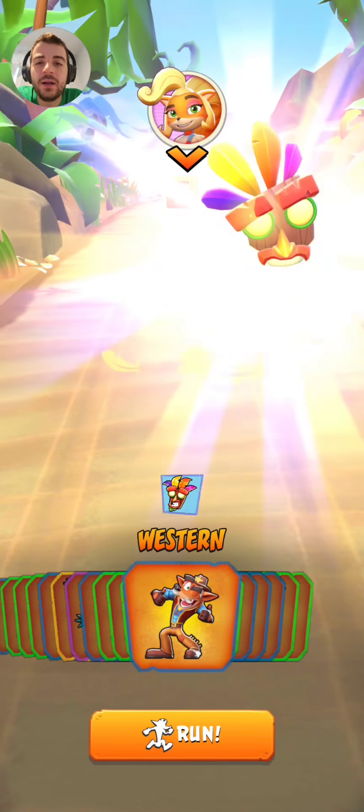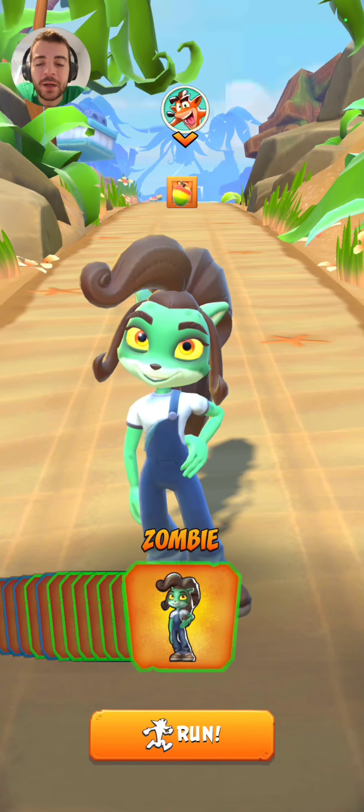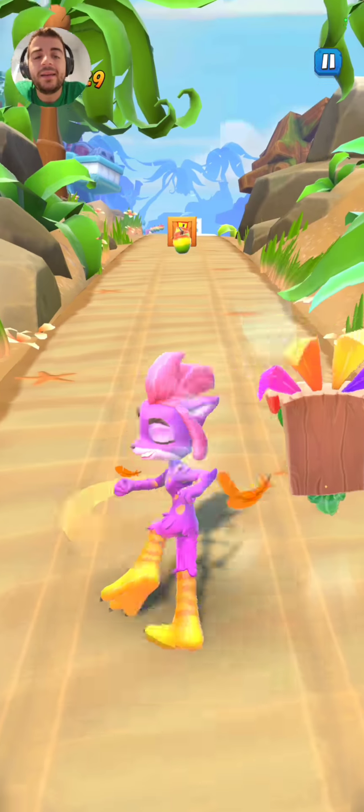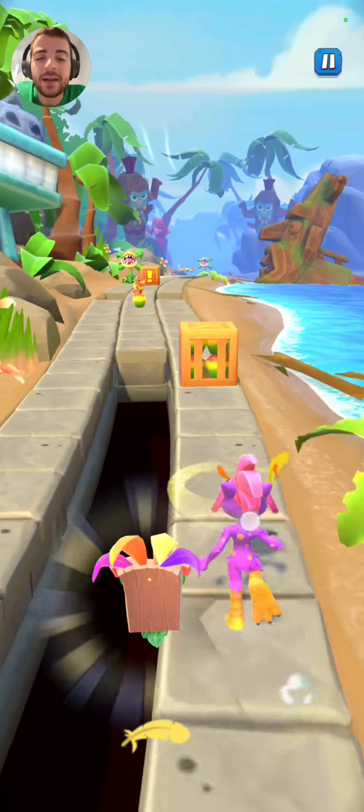I'm gonna use Coco to start things off. We'll pick a random Coco — oh, one that I have. Alright, I'll see you guys as soon as I get to the first crate.